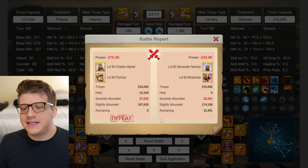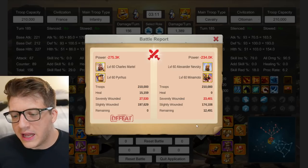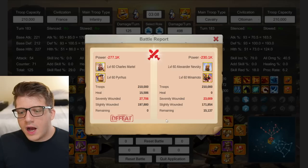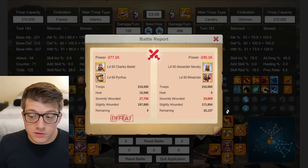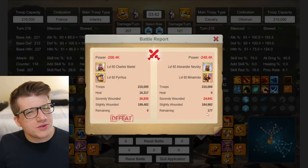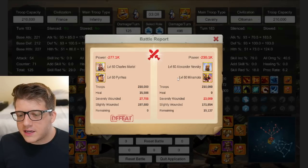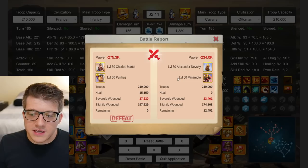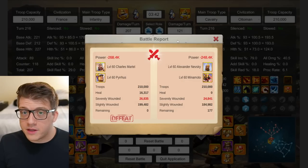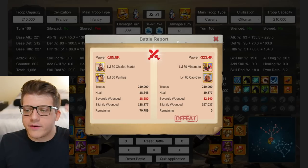Testing Martel Pyrrhus against Nevsky Minamoto: Martel Pyrrhus loses with 12k remaining for the opponent in the first test, 15k remaining in the second, and the third was essentially a tie at 177 troops. Martel Pyrrhus loses every single battle against Nevsky Minamoto, so even in 1v1s where infantry typically perform well, they lose here.